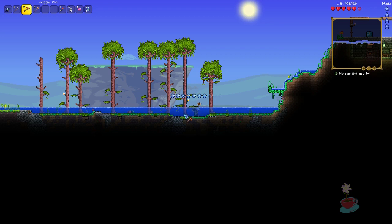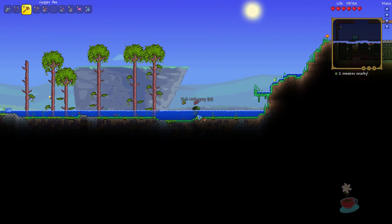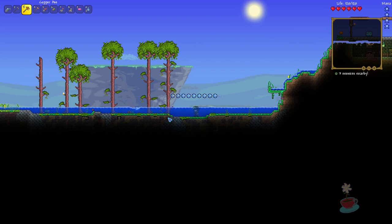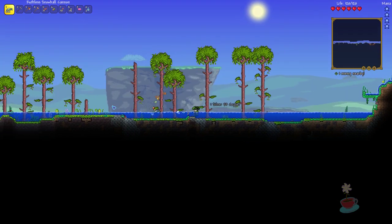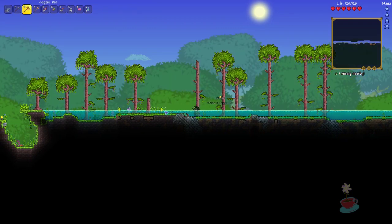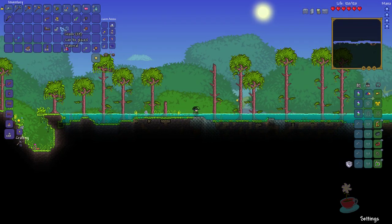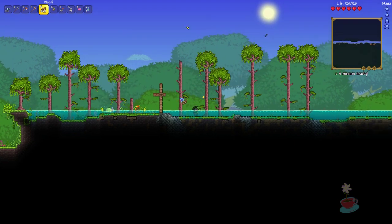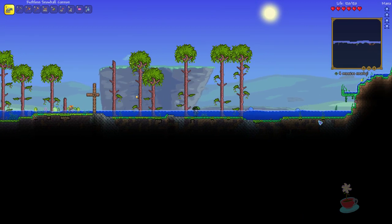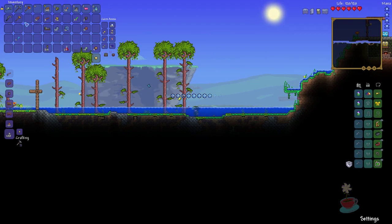I'm going to have to fence this area off so that things don't spawn here too much, and also gate it off so that I don't have to deal with all these constant enemies. So I think I'm going to try doing that at the very least. Let's gate it off just a little bit — regular wood because it doesn't really matter at the moment. This is just for functionality. And now they're coming from my house area. That's lovely. Oh, butterflies — I don't have my net on me. Oh well.